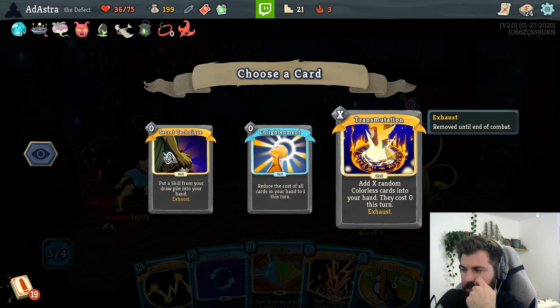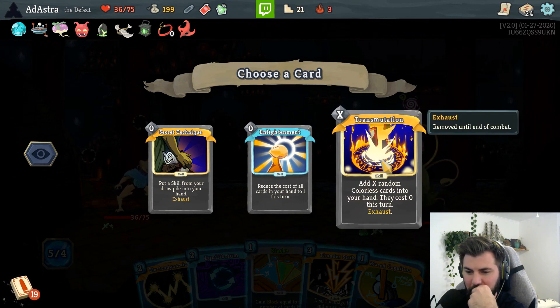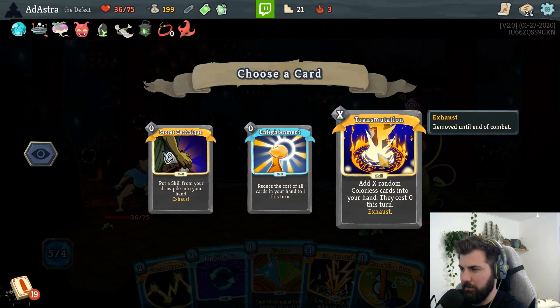This costs zero. It's an X cost - so should we just play it and see what happens? Oh okay, I thought it said it costs zero this turn by playing that. So we'll just take five cards.